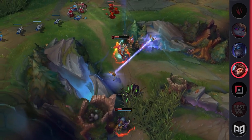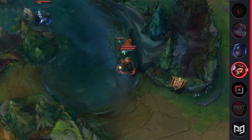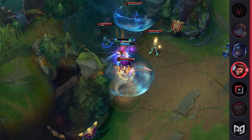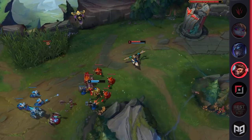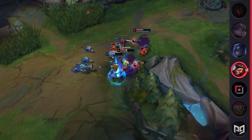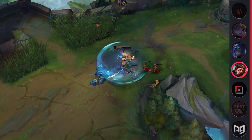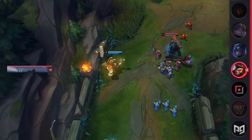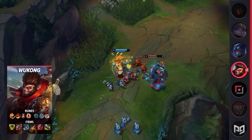Wukong's passive is pretty much just free armor. It's nothing too special, but it really shines when he's versus multiple enemies. Q is Wukong's bread and butter trading tool — it's pretty much just an empowered auto attack that offers extra range and damage. Plus, you can use it as an auto attack reset for those quick trades in lane. Due to the innate armor shred in this ability, you're able to hit pretty hard in lane even without any armor pen. Just remember to keep autoing minions to reduce your Q cooldown for more trades.